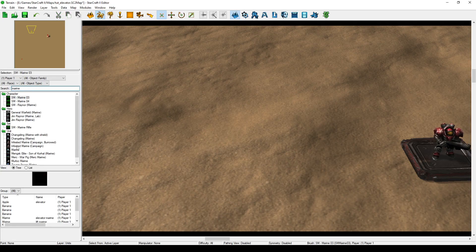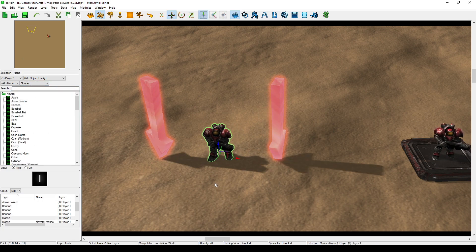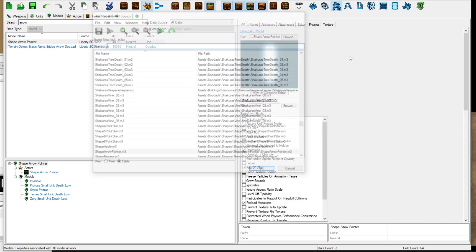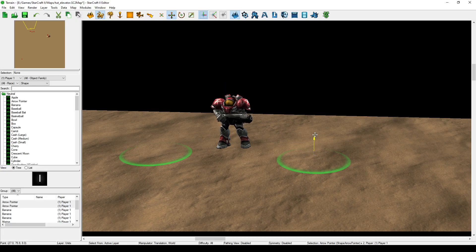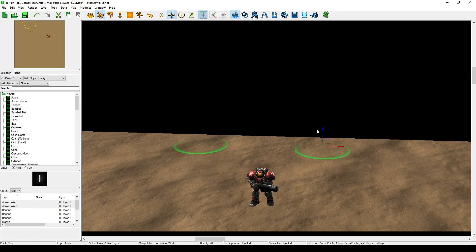Moving on to the fake elevator — this one takes cues from real-life special effects. Once again, set up your units however you'd like. Then take another shape and put one on either side of your unit, and move everything way up into the air. Now change that shape's model to your choice from the Light Omni set of models — I'm just using white. Now move them both up even higher, specifically high enough that they aren't actually lighting the unit anymore, and make sure that they can travel far down enough to also not be visible. This is very important to sell the effect.